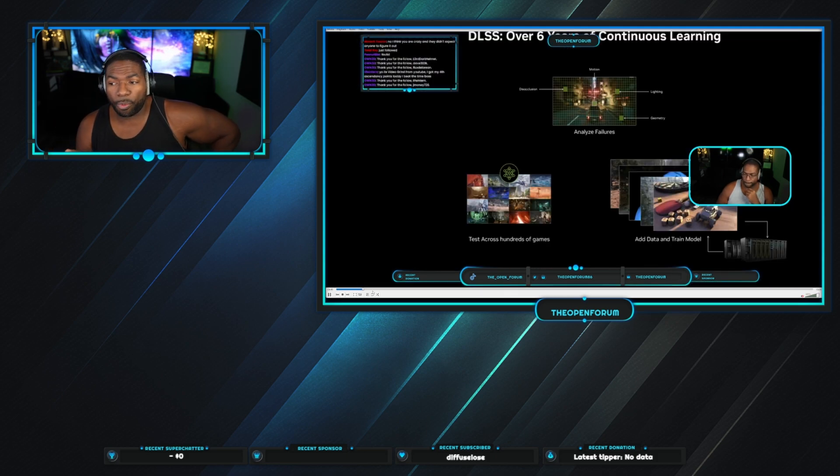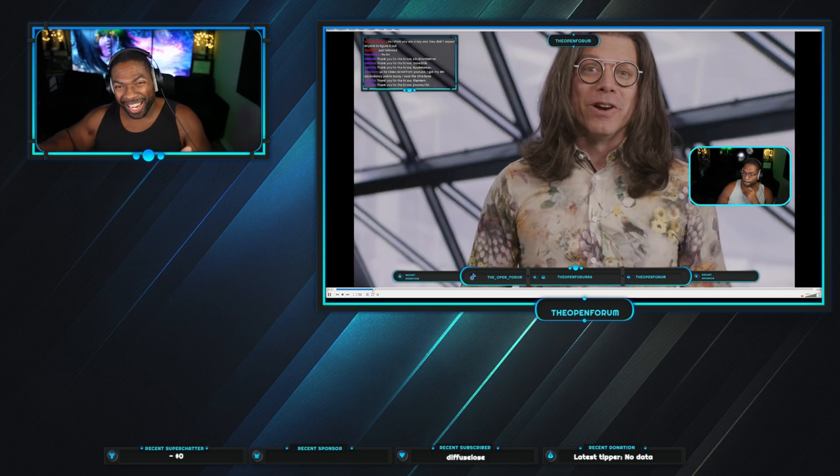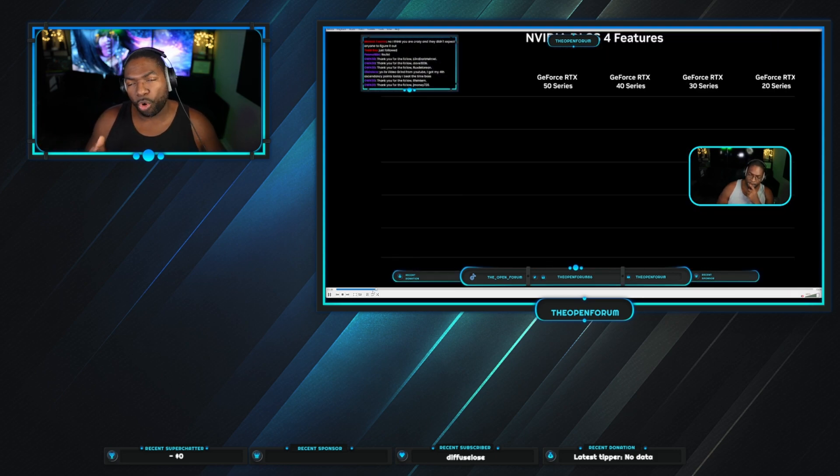So with DLSS 4.0, they have made some changes to AI to essentially make it so that instead of every other frame being frame generated — which is DLSS 3.0 — basically they're making three additional frames on top of the original rendered frame. So essentially it's AI, AI, AI, real frame, AI, AI, AI, real frame kind of thing.